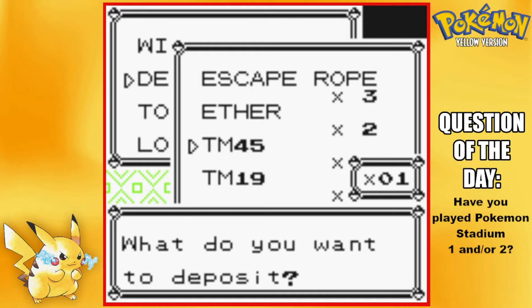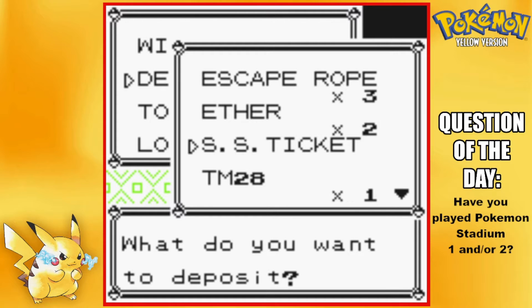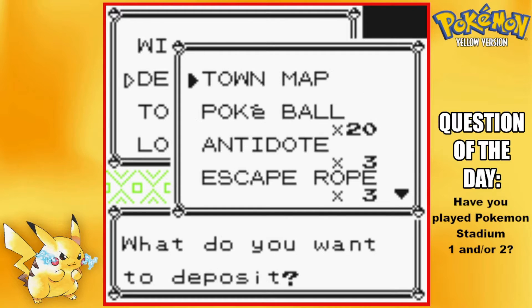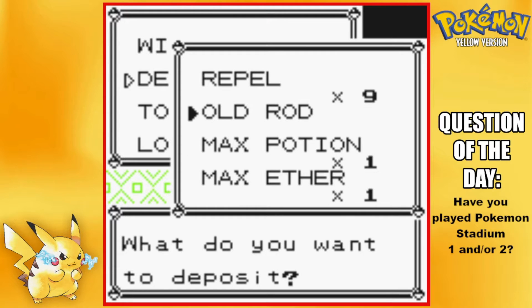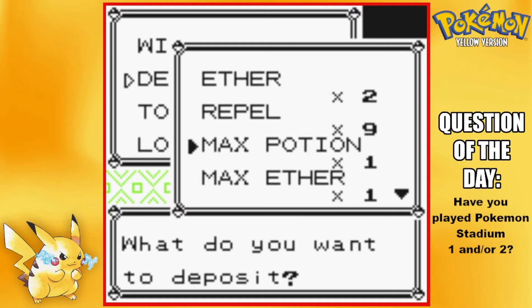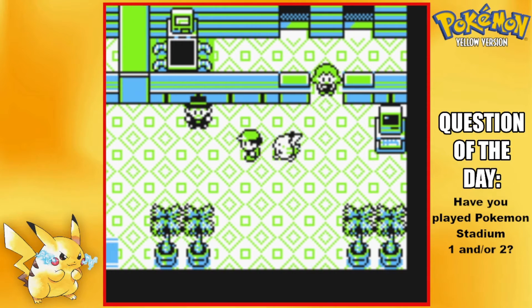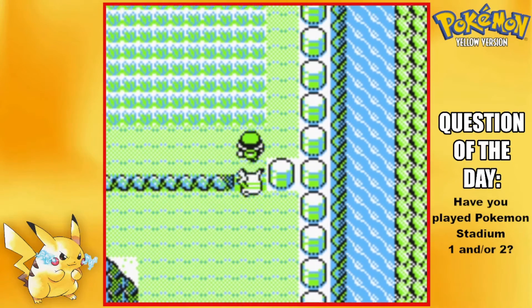Getting rid of all the TMs because bag space is very small in this game. I can also get rid of the SS Ticket — we literally don't need that ever again. I noticed I don't have a lot of repels, so I should probably grab some more because that's going to make this a heck of a lot easier too.